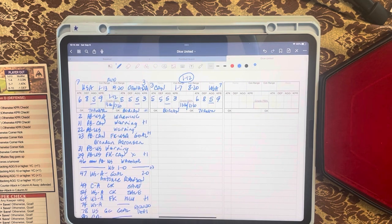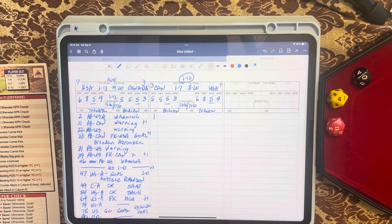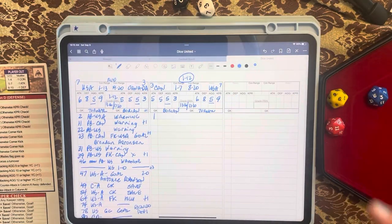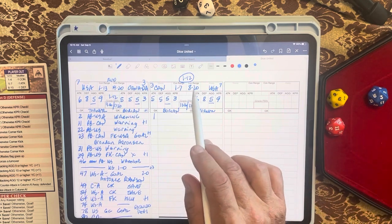For the timing dice, the first roll is a d10 plus one. My black d10 rolls a zero, so zero plus one is one — we start at minute one. The yellow dice is a six, which means we go to control, and eleven would also be control for the US.